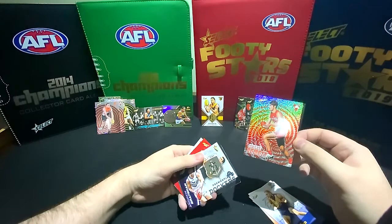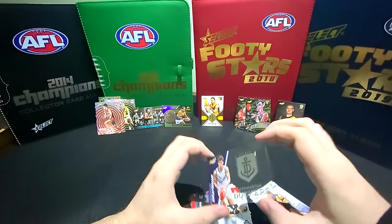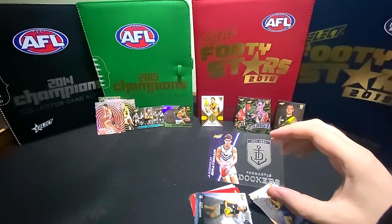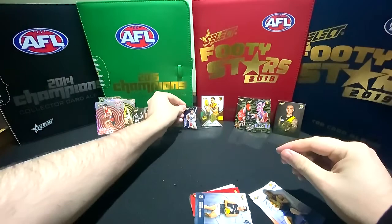Another holographic Swan. Oh, here we go - what's this? That's like a clear card - it says CA 21. They're the Club Acetates, one per six packs. They look nice, but not as rare as we were hoping. That's okay, we'll put him up there.